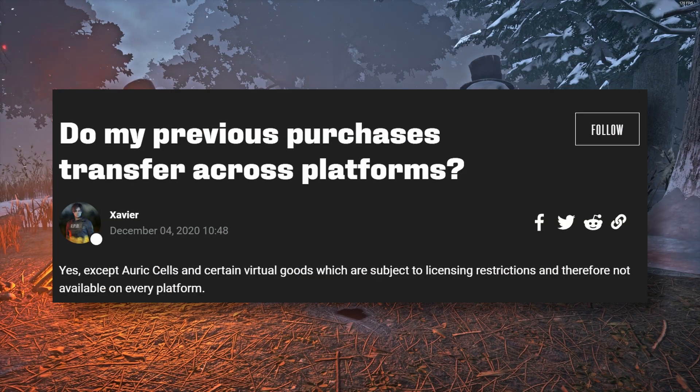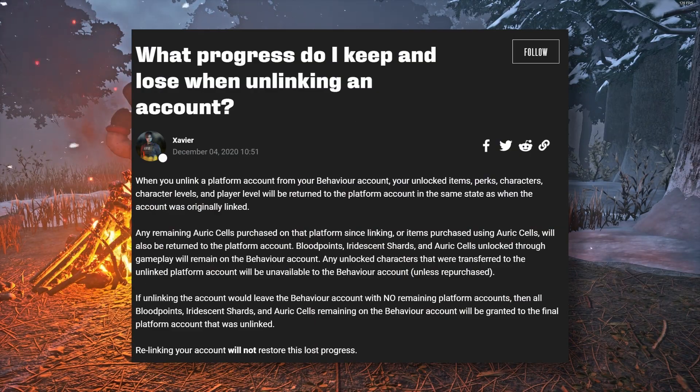Do my previous purchases transfer across platforms? Yes, except Auric Cells and certain virtual goods which are subject to license restrictions and therefore not available on every platform. So yes, DLCs that you purchase will transfer. What progress do I keep and lose when unlinking an account? When unlinking a platform account from your BHVR account, your unlocked items, perks, characters, character levels, and player level will be returned to the platform account in the same state as when the account was originally linked. Any remaining Auric Cells purchased on that platform since linking, or items purchased using Auric Cells, will also be returned to the platform account. Blood Points, Iridescent Shards, and Auric Cells unlocked through gameplay will remain on the BHVR account.